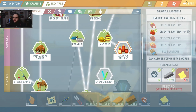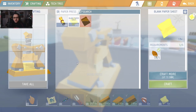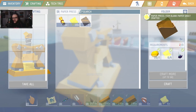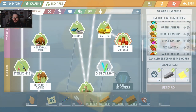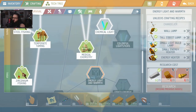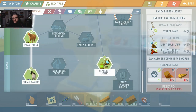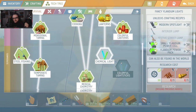Tech tree — colorful lantern, I need one more. I misread. Now we'll have these purple lanterns and stuff, which would be cool. Chemical lights need ectoplasm — I don't have that. The chandelier would be good — we need chemical lights for that. Street lamps would be fun to do around here as well. Well, that's all we can do for that.